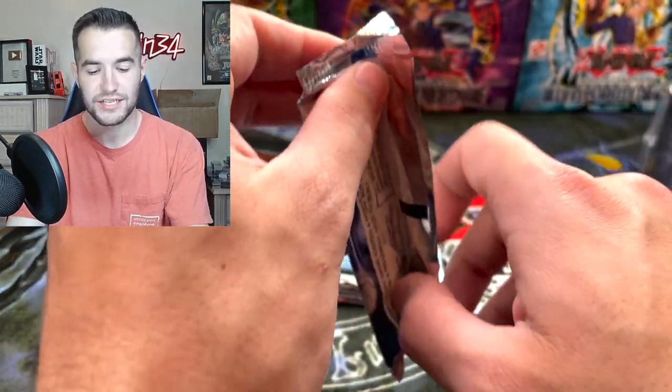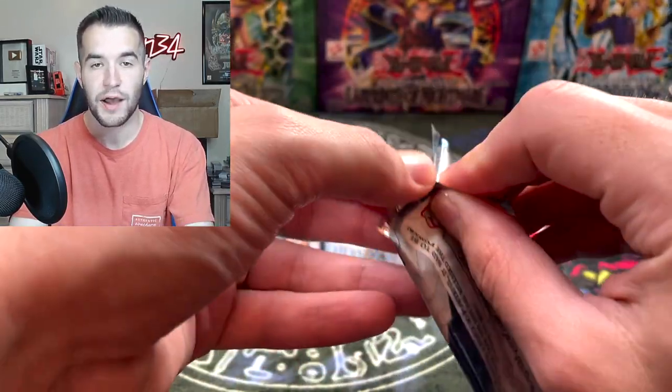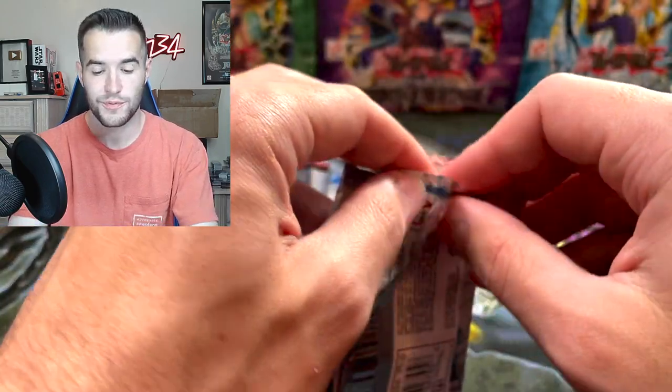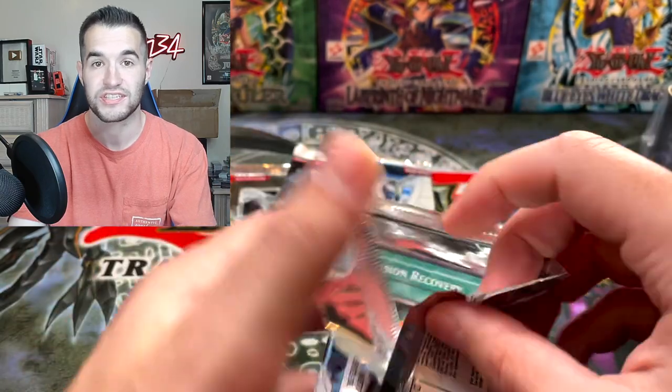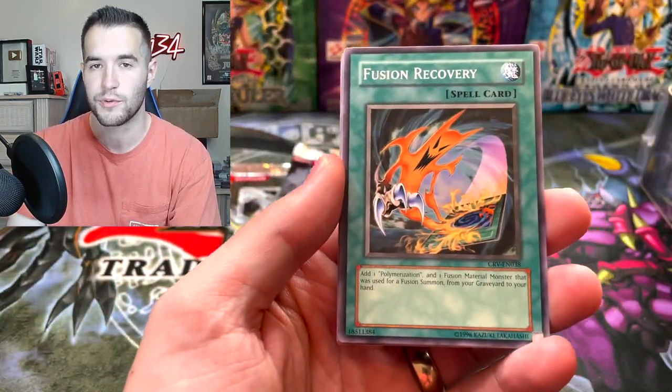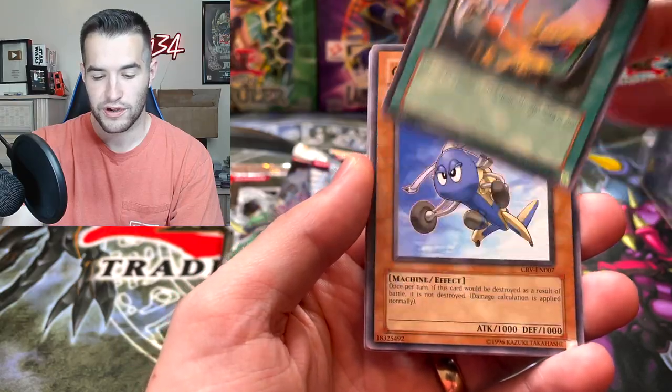We could get the Bubble Man Ultimate Rare if it's retail, which would be an amazing pull. We could obviously pull Cyber Dragon — that would be incredible. Even a Super Rare would be awesome. The Ultimate Rare would just be absolutely insane. Someone is very loud outside. Fusion Recovery, we've got a Gyroid.